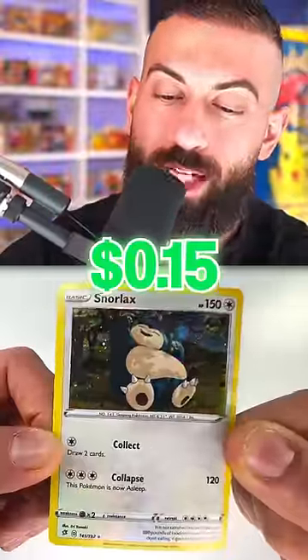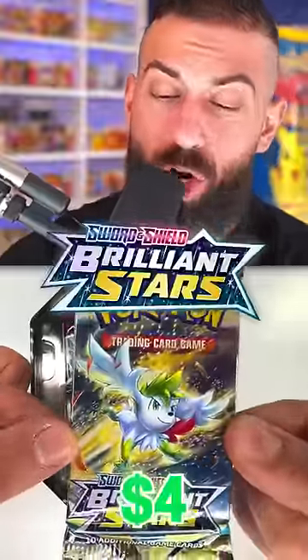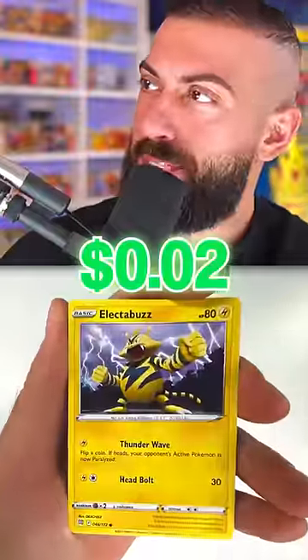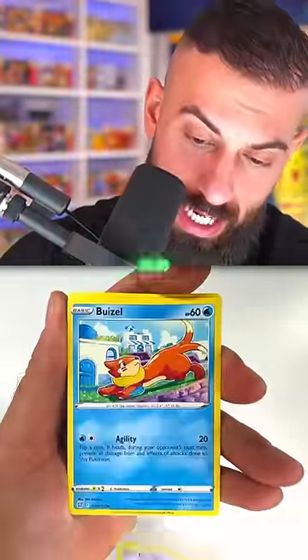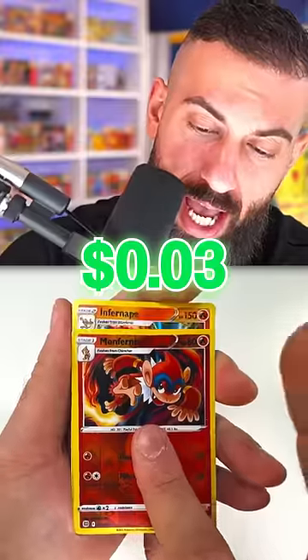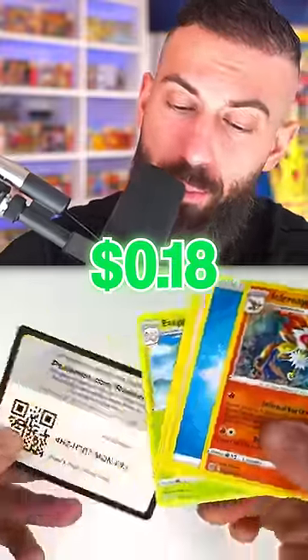Ooh, that's a nice Snorlax card. We also get a promo card right on the top. There's a Brilliant Stars pack. Let's see what we get out of our first booster pack. We have a Bidoof, Electabuzz, Alucha, Weasel. Can we get the alternate artwork Charizard? And an Infernape regular holo pull.